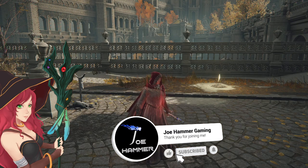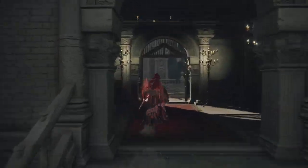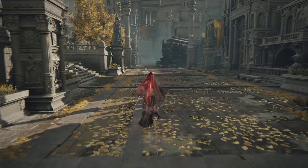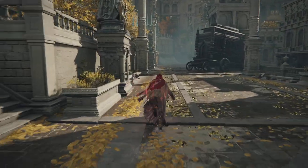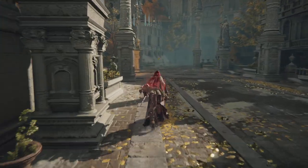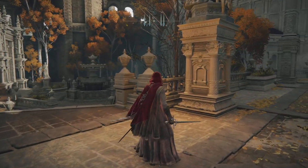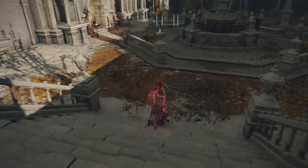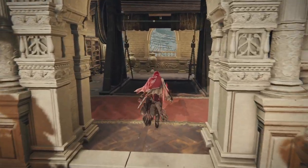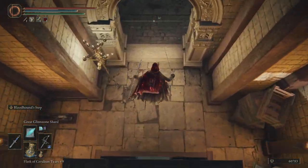We're back in Leyndell Capital, and I'm currently fighting the urge to go completely off track and do a load of quest stuff. Because of where we are, we're very close to being able to get to Dung Eater's physical form, which means we can do Dung Eater's quest. That clears us for doing Seluvis's quest, Sellen's quest, Ranni's quest, and Fia's quest. We could have a lot of quests done at this stage, which would give us access to Tiche, which in my opinion is the strongest summon in the game.